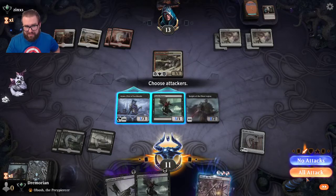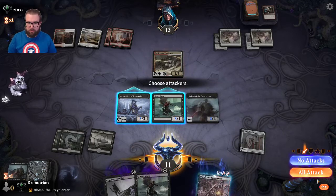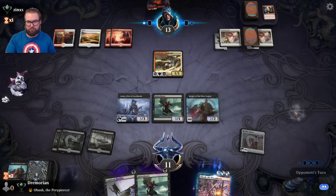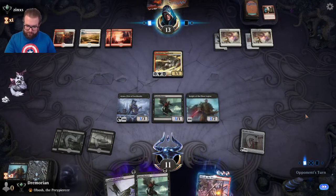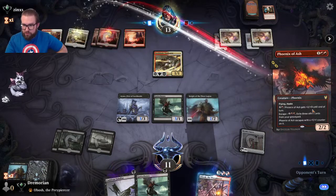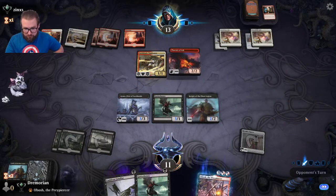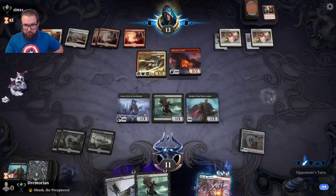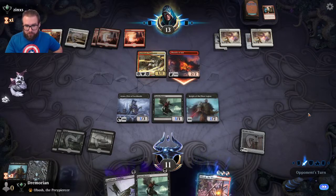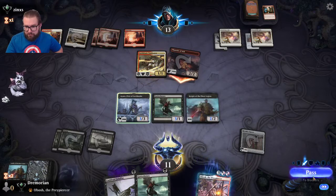Ayara is our only effective blocker. If I go in with Gutter Bones he's just going to die because she has double strike — so unfortunately I can't attack. Let's see if the opponent top-decks something else. Here comes the Phoenix — he can't pump it but he can go in for two. If we draw one more land we can kill the opponent flat out. Comes in with the Vindicator — I'll block with Ayara. If we draw a land, he's dead. Pass.